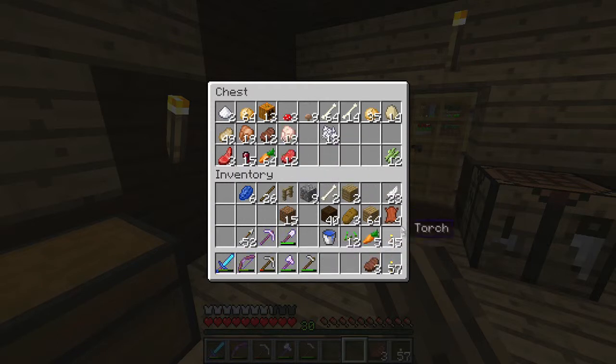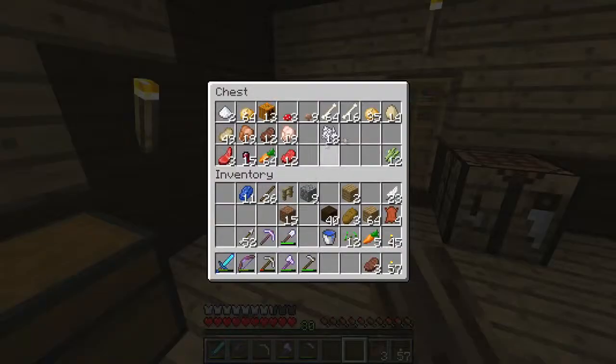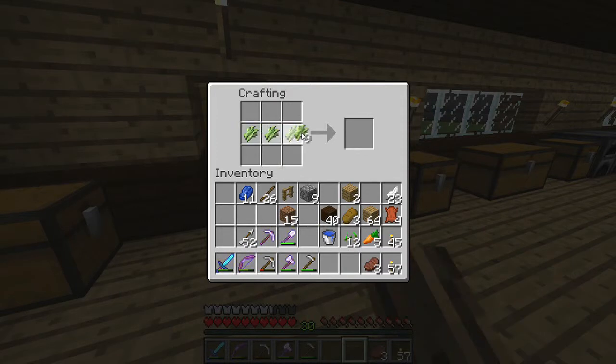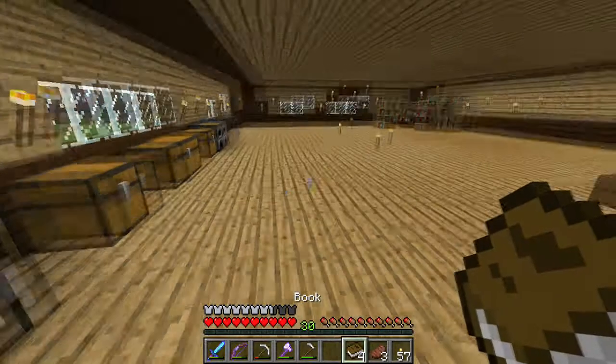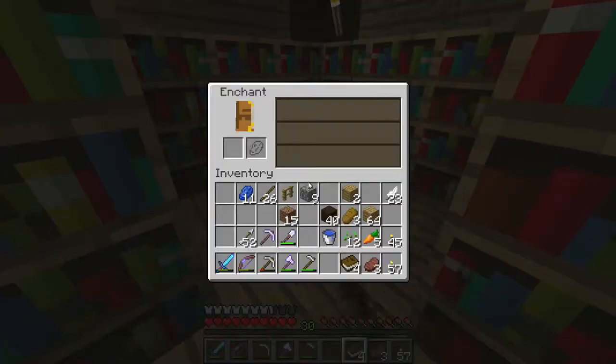I'm going to enchant books. Some books. Let's put a guess in some of these. The bone doesn't go in there. I'll take a few more of these, just in case. And yeah, let's make some books. Is it that? No, it's the other one. There we are. Take all those. Now, why do I have to do that? There we are. Now we've got four books. I'm tempted to do a level 30 enchant on a book. I'm feeling that enchant life, you know?